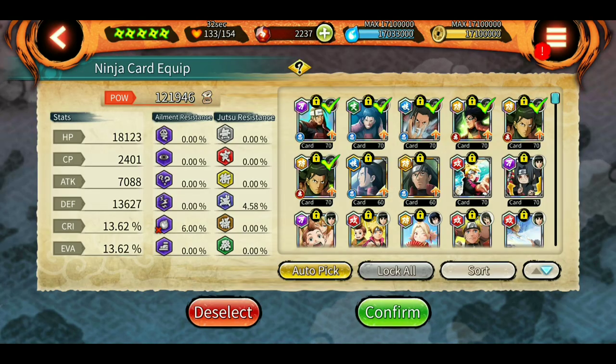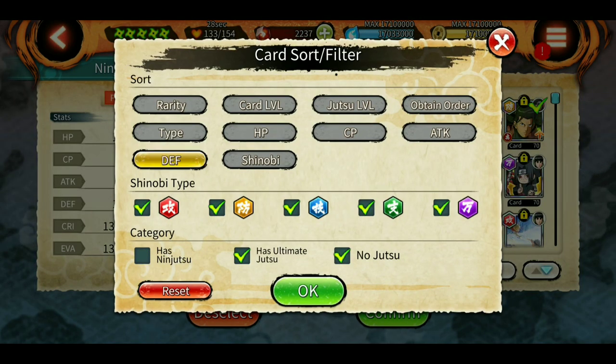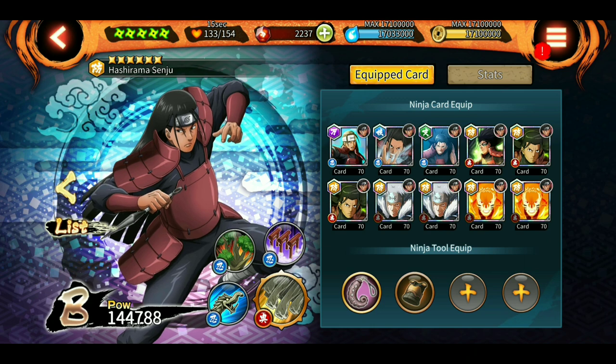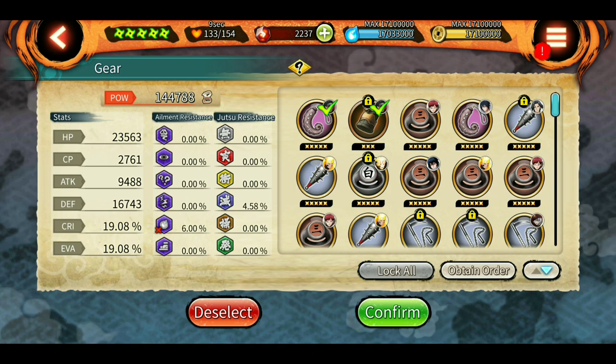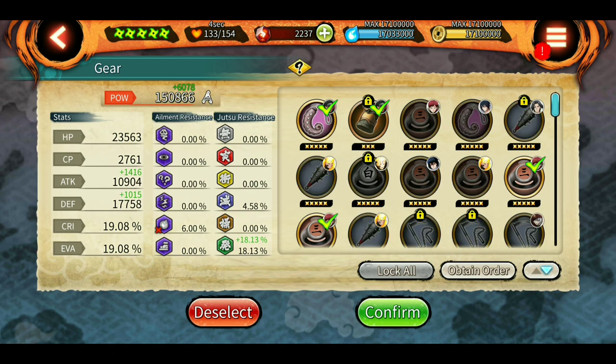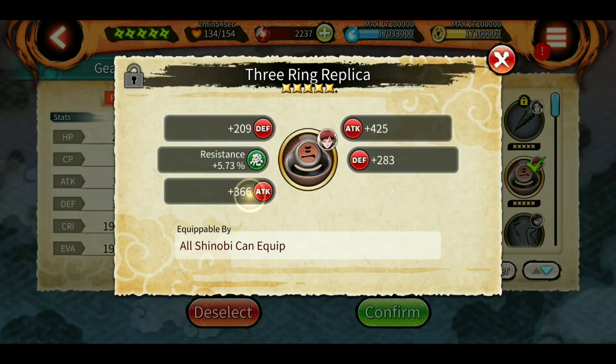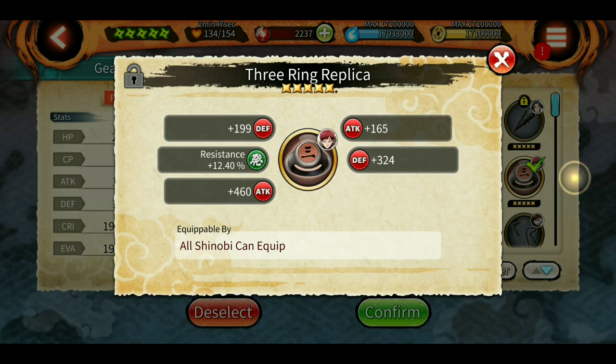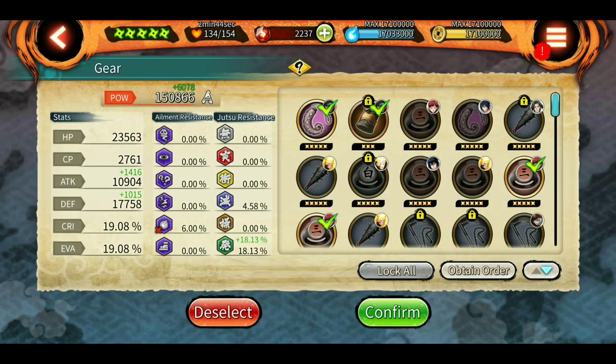Now step five: fill up the remaining slots. I'm showing ultimates as stat cards here since most people don't have multiple copies of free stat cards. Adding these four ultimate stat cards brings him to 144k. Now we just need some tools - I'll select these two. And there we go: he is at 150k. These tools from the factory are very useful and increase POW by a significant amount.